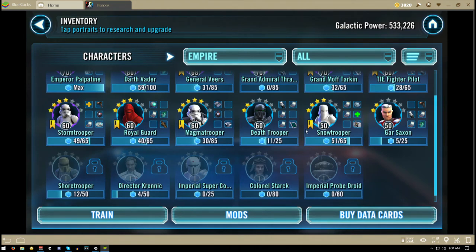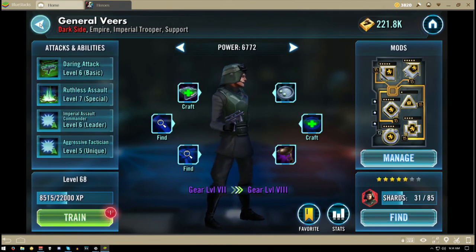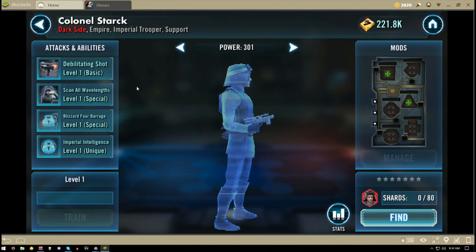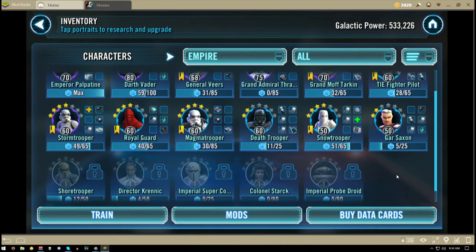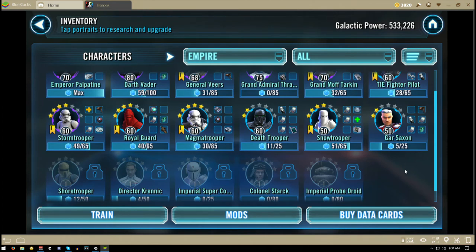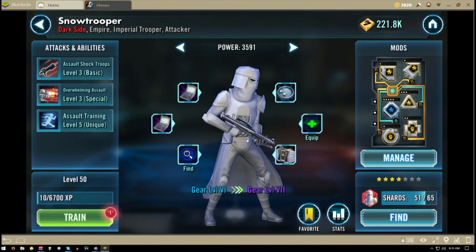We've got no Scout Troopers — that's a big travesty. We've got walker captains like General Veers and Colonel Stark, who only appeared briefly, and yet why can't we get an actual walker unit? Why can't we get Scout Walkers or Speeder Bike units — extremely fast, extremely high critical chance, but extremely fragile; if left in the open they take immense damage. That's the balance factor. Everyone says the Snowtrooper is overpowered, but in my humble opinion the Snowtrooper is underpowered.